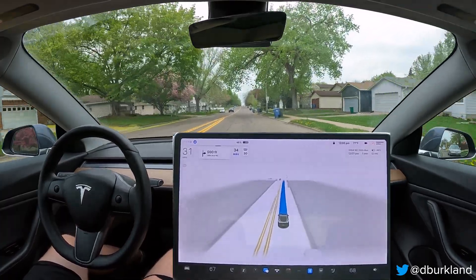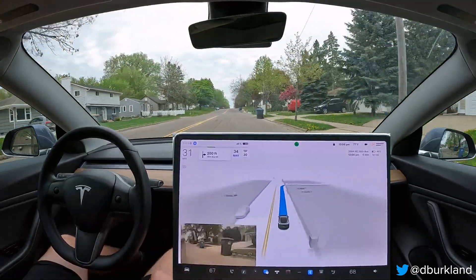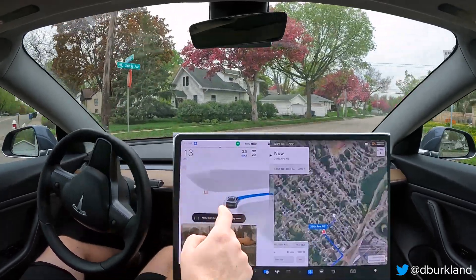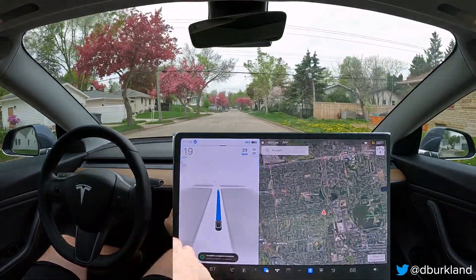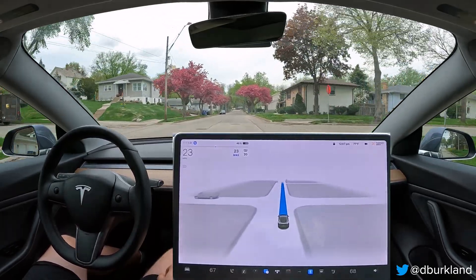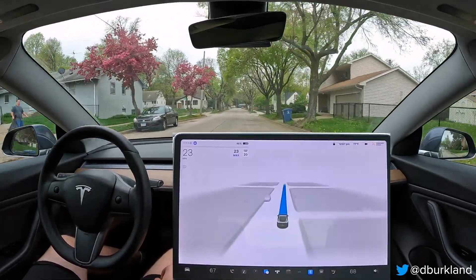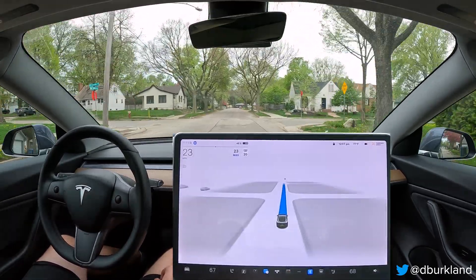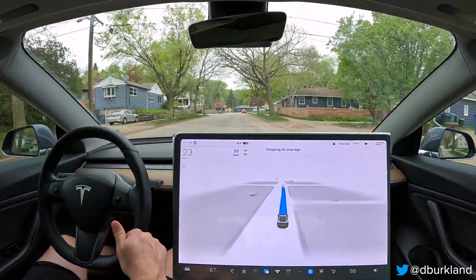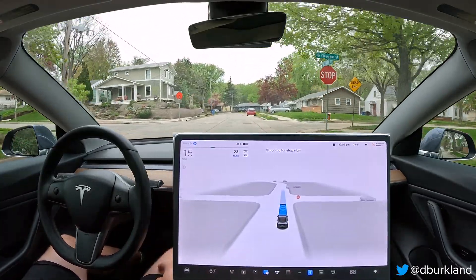There was a slight swerve to the right — not sure if it was that boat that threw it off. The car is still using the shoulder to make our right turn, which is great behavior. I've killed the nav and we're proceeding straight on a residential road about a mile from my house. You can see the speed limit now reflects the accurate speed limit of 20 miles per hour — fantastic. I've been talking about that issue for so long. It always resulted in numerous interventions on these neighborhood roads, so I'm really glad that's fixed.